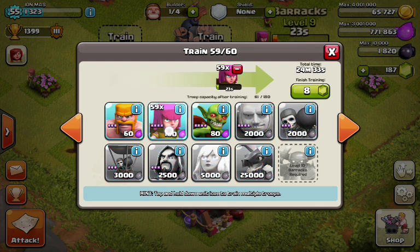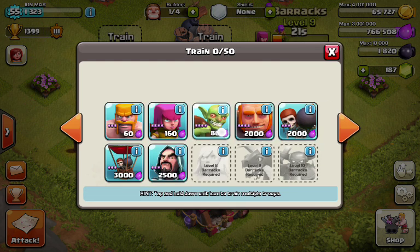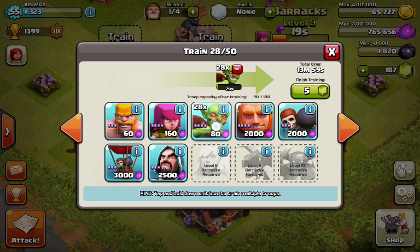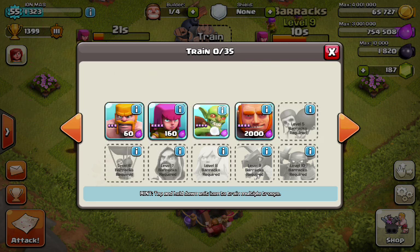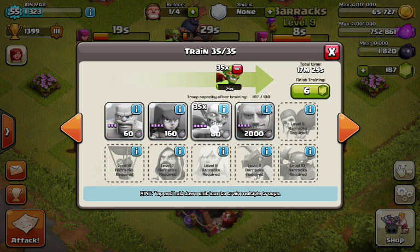For the cheap raid, you're not going to use any spells. You're going to go with 60 archers — it works, trust me. The type of base you want to use this on is where all the loot is located outside. Then you're going to have 50 goblins and another 50 archers.